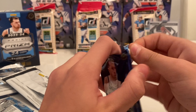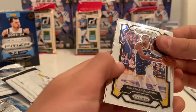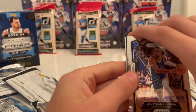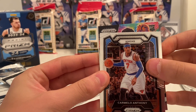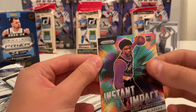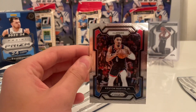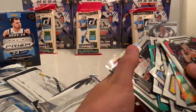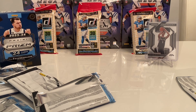Hopefully we can hit something big from this last pack. Jonathan Kuminga, Carmelo Anthony. We got a rookie — that's going to be Scoot Henderson on the Instant Impact. And for the Clippers, Kenyon Martin Jr. Not a great box there, but thanks for watching the video. We did pull that nice Wemby insert. We will see you guys in a future video.